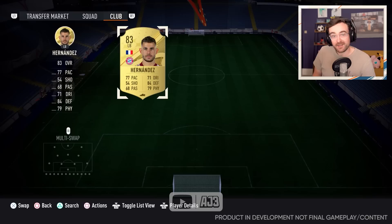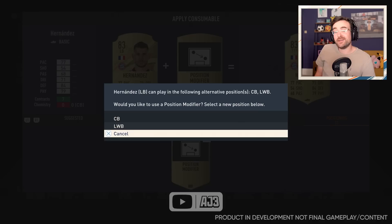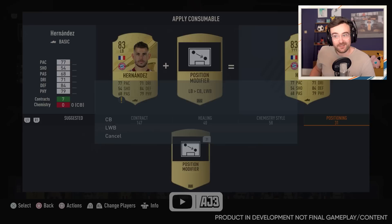Some fullbacks can become wide players like Guerreiro, but others can become centre backs. All of this can be checked in the player details section. Hernandez is currently a left back, but he's going to be going in at centre back for us. When we apply a position change to him, it asks if we want to make him a left wing back or a centre back — so some of them have more than one. Centre back it is. We've got ourselves a centre back Hernandez.